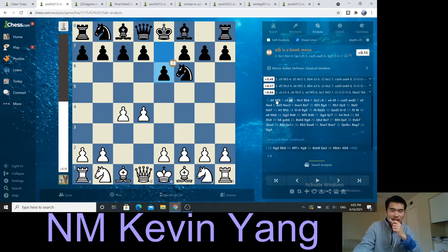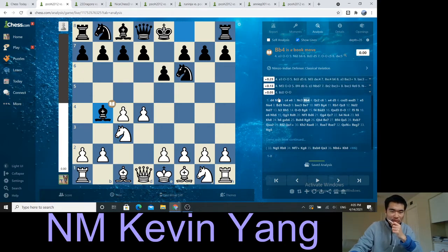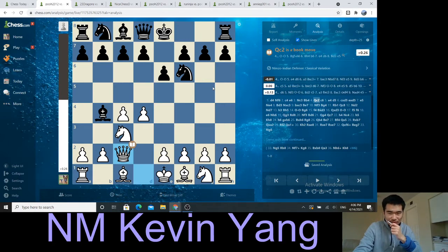d4, knight f6, c4, e6, knight c3, bishop to b4. So this is what is called the Nimzo-Indian defense — however you pronounce it, Nimzo-Indian — whatever it is. Essentially, the bishop comes to b4, pins the knight here, the knight comes to f6, pawn goes to e6. This is a casual setup, and I choose the Qc2 variation.